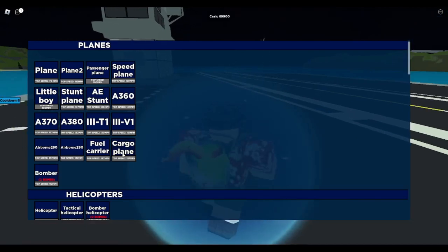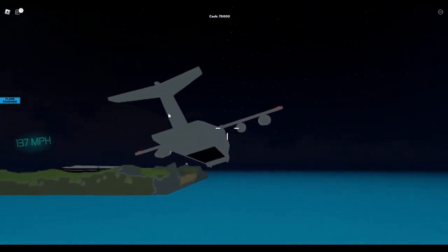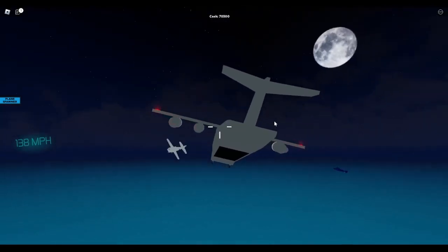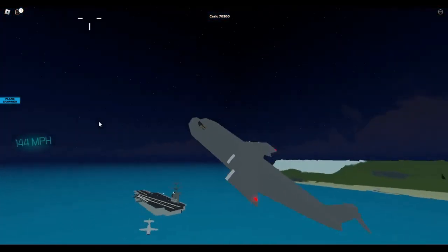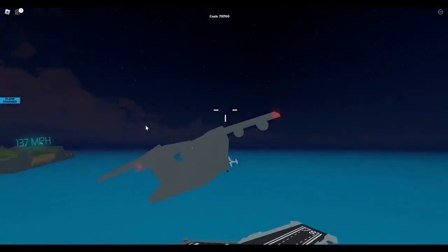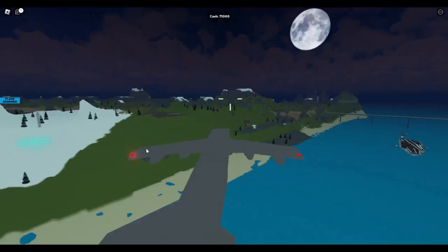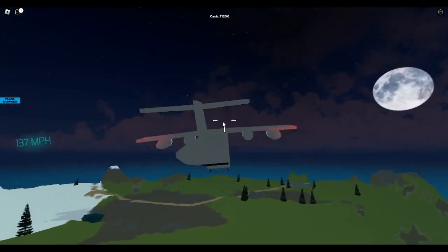Up next, there's this big plane that apparently has the same speed as the commercial planes before. This dude is huge — like really huge. I'm going to start a fight with it. You don't want to maneuver, huh? Anyway, this plane is pretty big so you are a vulnerable target to mini planes, but by shaking around a little bit you can reach 144 mph.